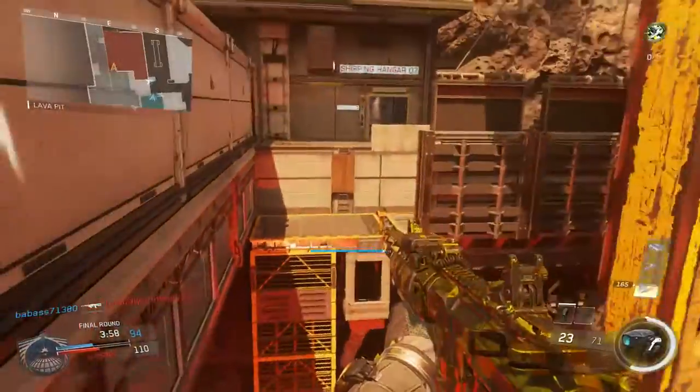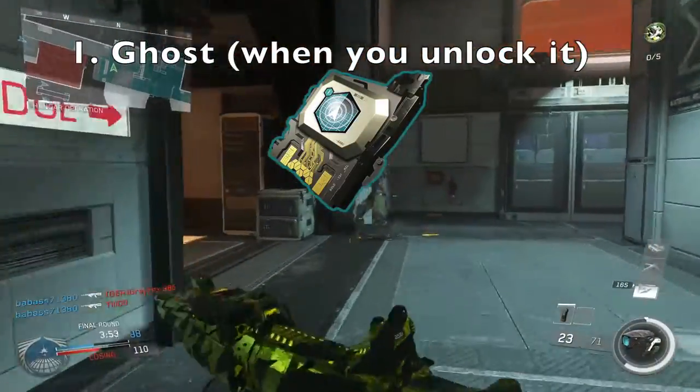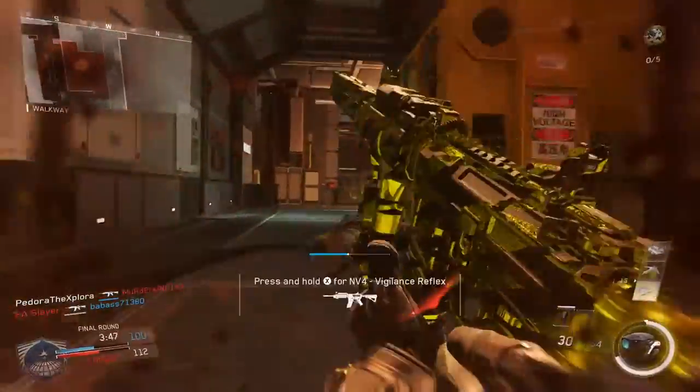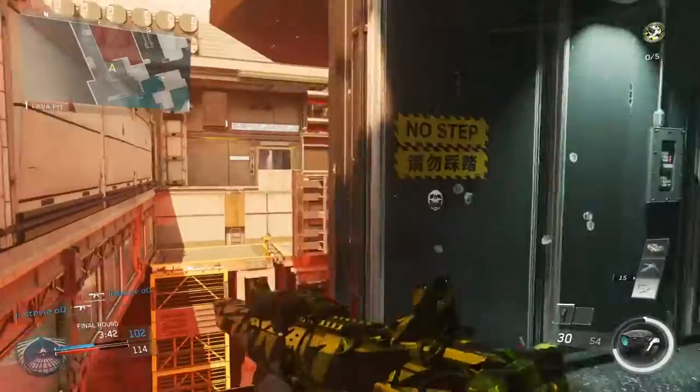The first one is obvious, and that is to use the Ghost perk when you get it. It obviously keeps you off the radar, and because the UAV spam is so real, that's such a huge benefit. The main problem is that you get Ghost at level 18, which is pretty far off, so you have to wait a long time. But once you get it, definitely throw it on.